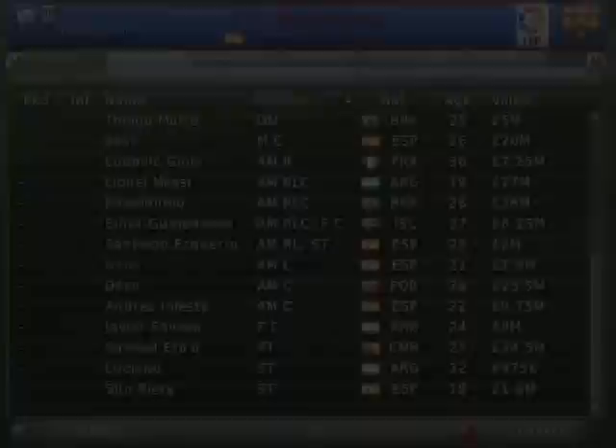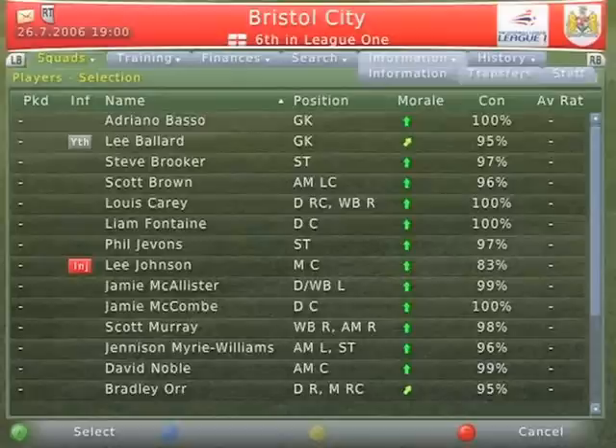You can view your staff from your squad screen by pressing the LB or RB buttons on your control pad, then selecting Information and then Staff. From here you'll have the complete list of all the current non-playing staff at your club, from the chairman through all of the scouts.